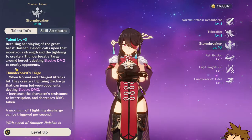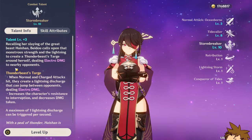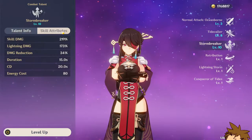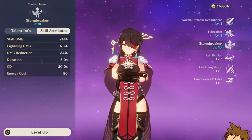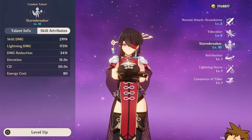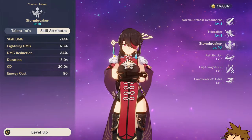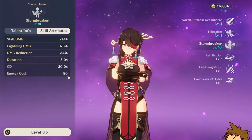I left the talent at level 10 so viewers without many constellations can see a more relatable build. For the ultimate, just pressing Q deals 290%, and the arc lightning that jumps around does 173% and hits a lot — especially at C2. You also get damage reduction from using the ultimate, which lasts 15 seconds. The energy cost is 80, which is pretty heavy but manageable.